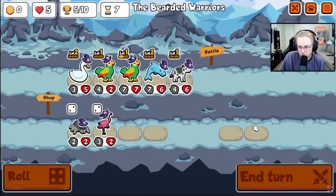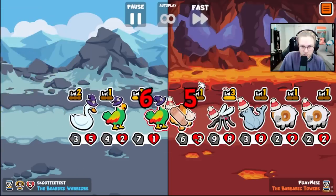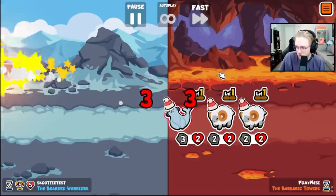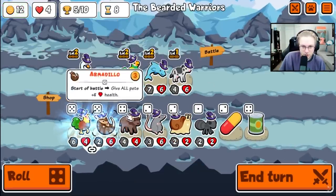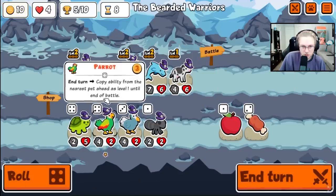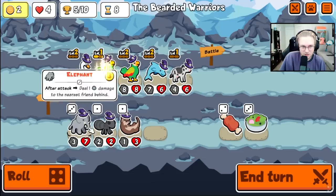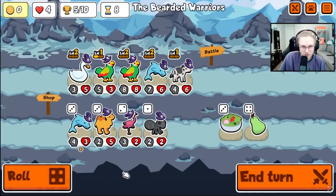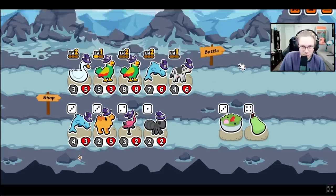Two parrots for now. You're gonna be a problem. Oh, you already have seal too? Crocodile. Snail is end of turn now, which is interesting. Another parrot — another one. Dolphin isn't as important anymore. Parrot copying a Crocodile is gonna be so much stronger.